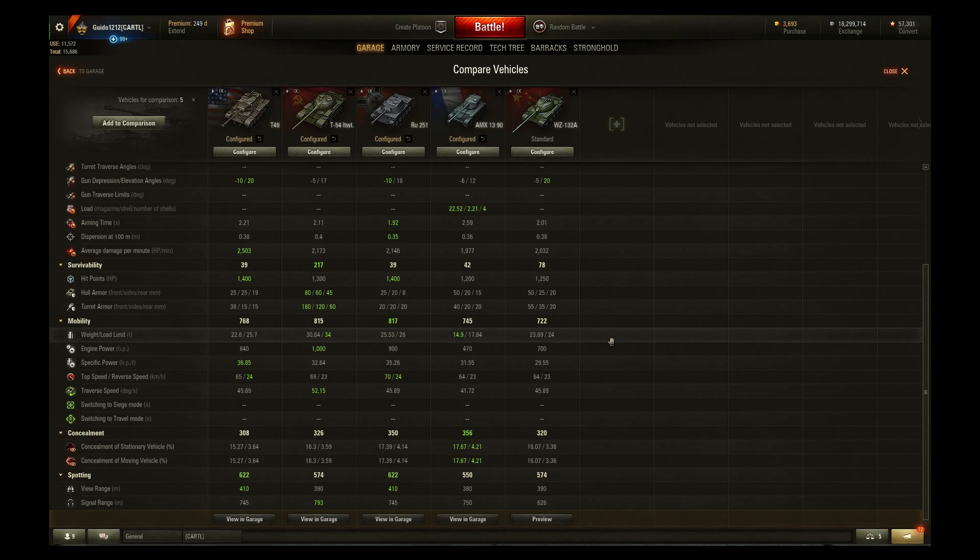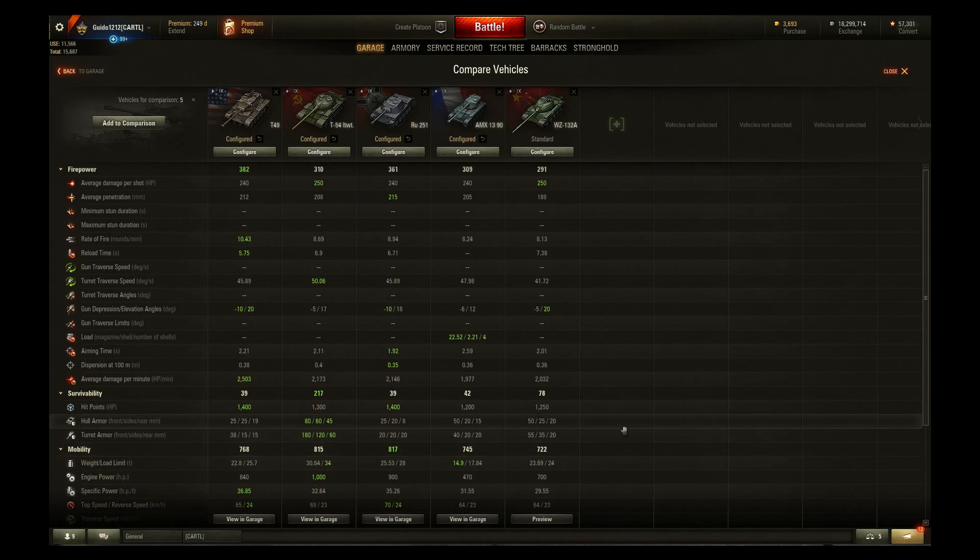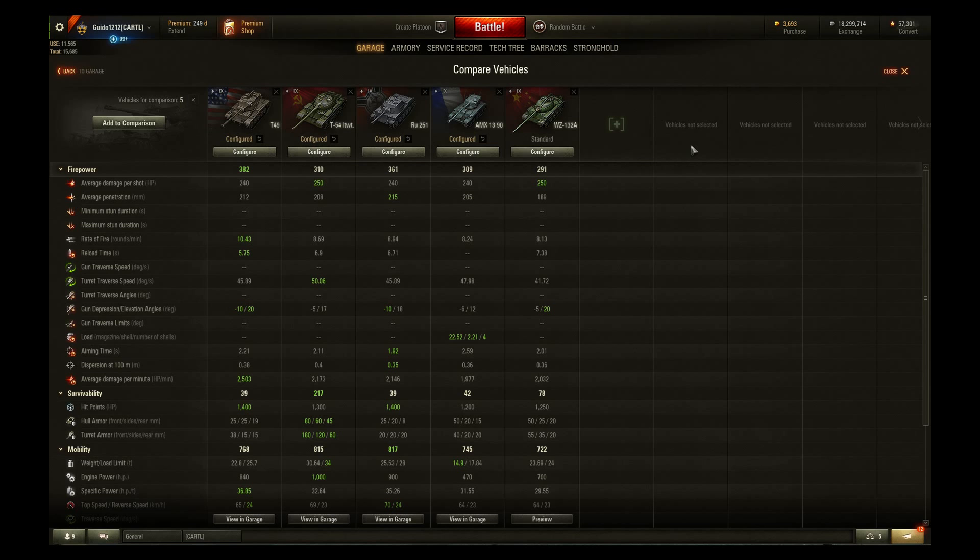Traverse speed is 41 — lowest of all of them. The 1390 and 1375 in the Bat Chat line have always handled a bit like a boat turning, so circling can be an issue if you're not careful. Where it finally wins something is concealment — pretty good camo for a much smaller tank. View range is poor at 380, but throw on skills, perks, binocs and that kind of thing and you can push it out to the max no problem.